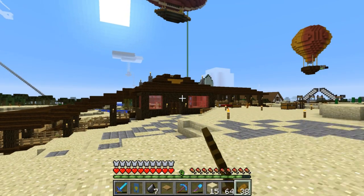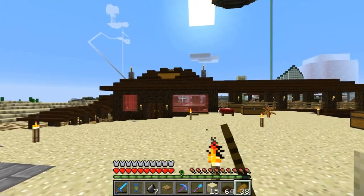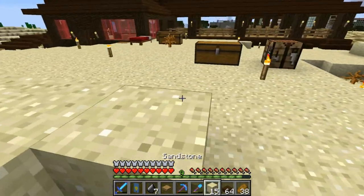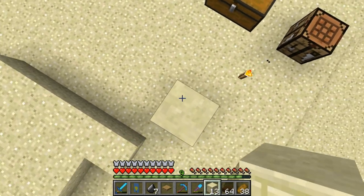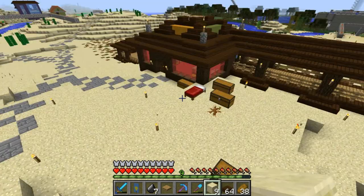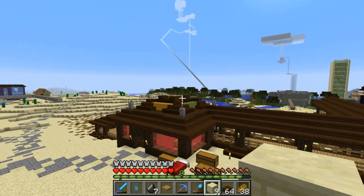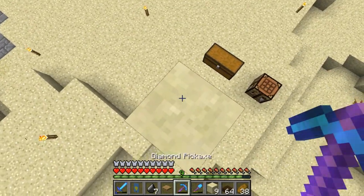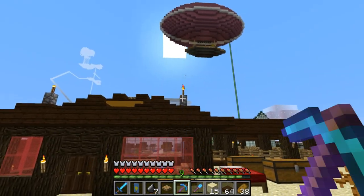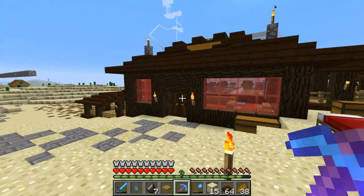I got the main building done here at the balloon repair station. We've got the red stained glass windows and a kind of unique roof — it's a combination of slabs, stairs, and different stairs rotated in different orientations. We've got yellow stained clay, green stained clay, and orange and red on the other side. You can see that from the inside. We also have a cobblestone wall with a torch on it, and some glowstone up top providing light.